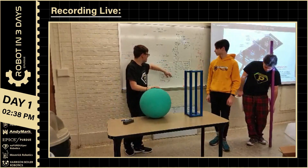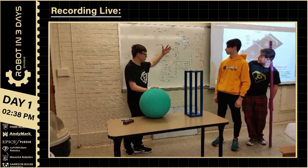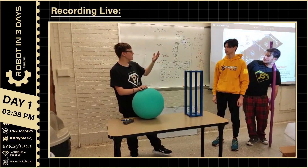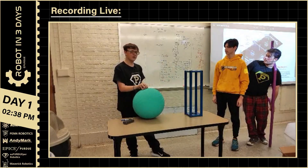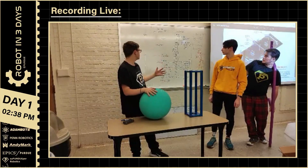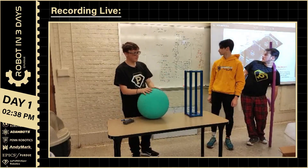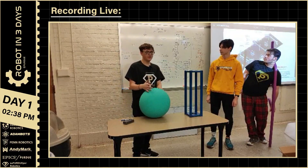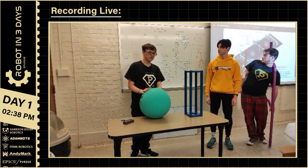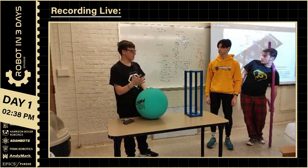The points for climbing: a deep climb is worth 12 points, a shallow is worth 6, and parking in the barge zone is worth 2. You get a total of 14 points for the climb RP, known as the barge RP. So you need a deep climb and a park, two shallow climbs and a park, or a deep and a shallow climb, for example.